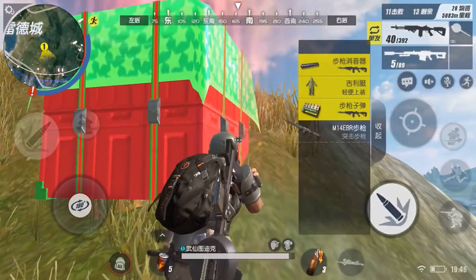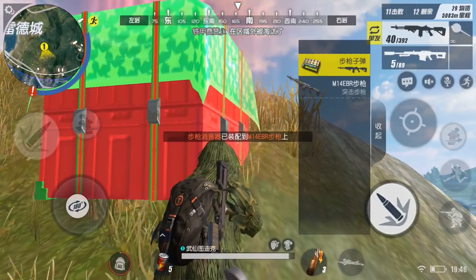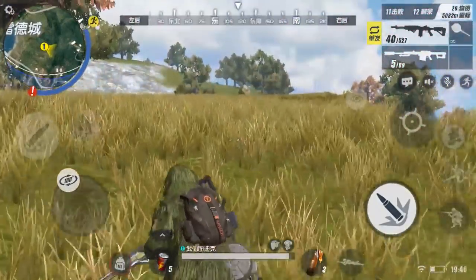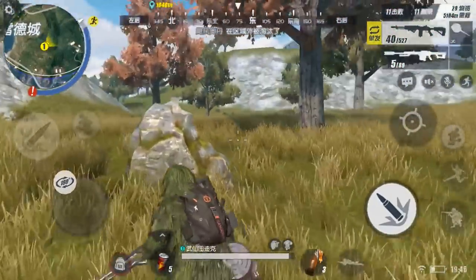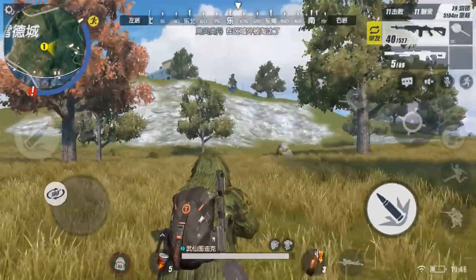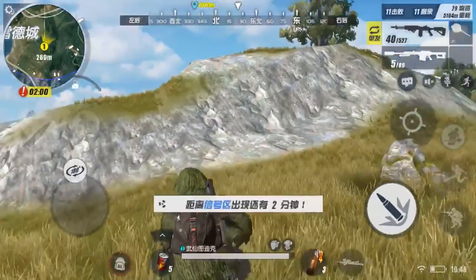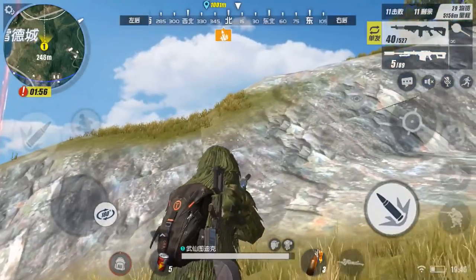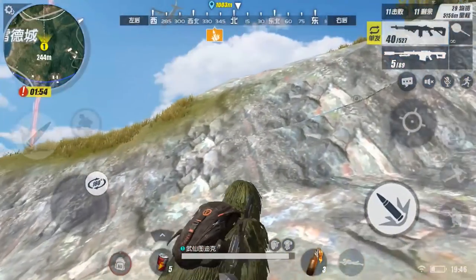I head to the airdrop and lo and behold, we have the ghillie suit. Some things I wanted to point out: the backpack actually shows over it, along with your guns and your pan. So if you want to be super sneaky, you could consider dropping all your stuff but one favorite gun and also dropping your backpack, so the only things showing are the gun in your hand and the ghillie suit.